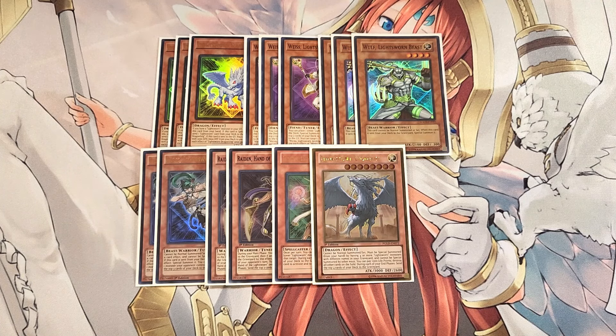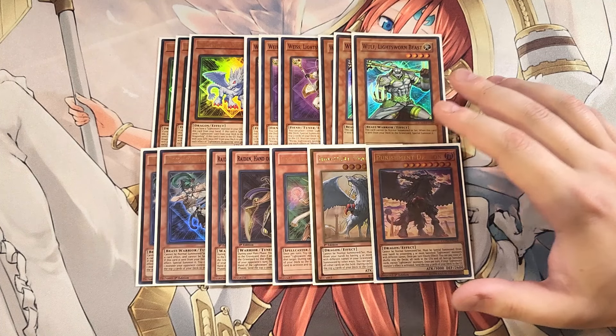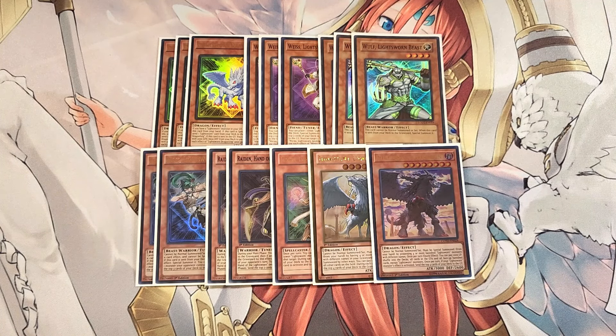We play a single copy of Punishment Dragon. It's too easy to summon in this build, especially with the new Minerva Synchro Monster. It cannot be normal summoned or set — it must be special summoned from your hand by having four banished Lightswarm monsters with different names. Once per turn as a quick effect, you can pay 1,000 LP to shuffle into the deck all cards in both players' graveyards and all face-up banished cards except Lightswarm monsters. Once per turn, if a Lightswarm monster effect is activated, send the top four cards of your deck to the grave. I absolutely love how it works together with Minerva.